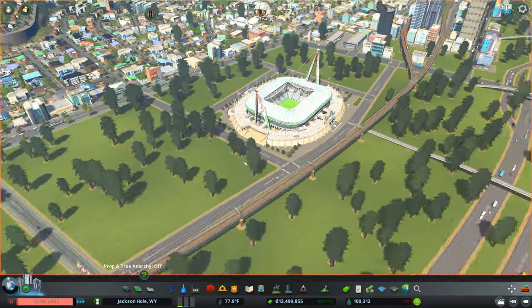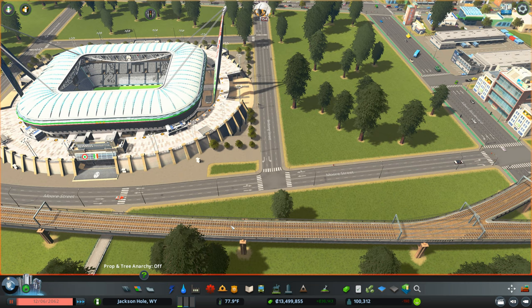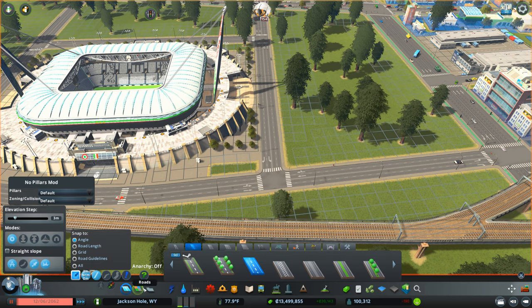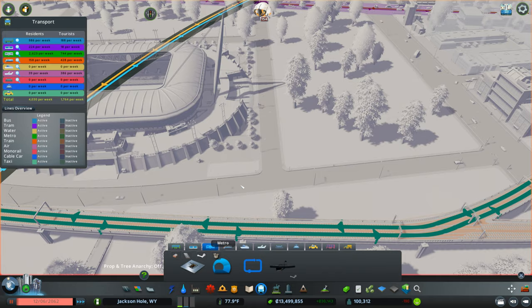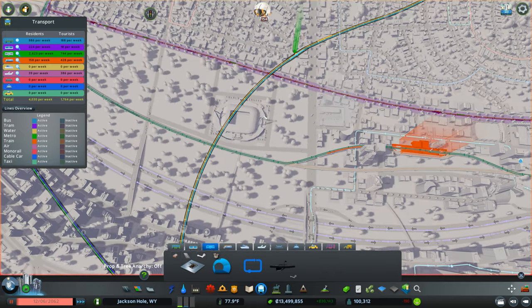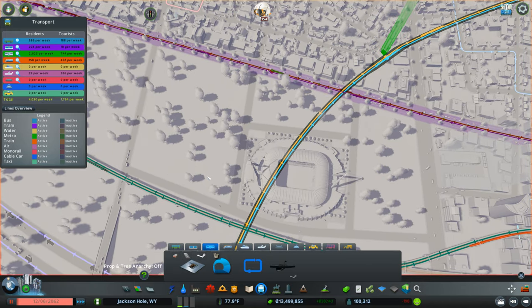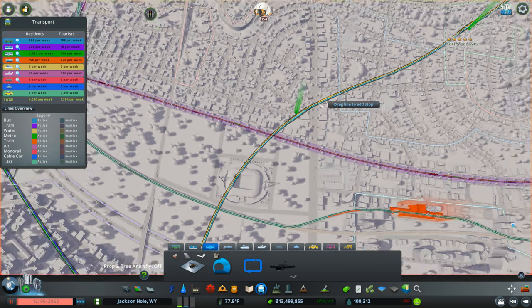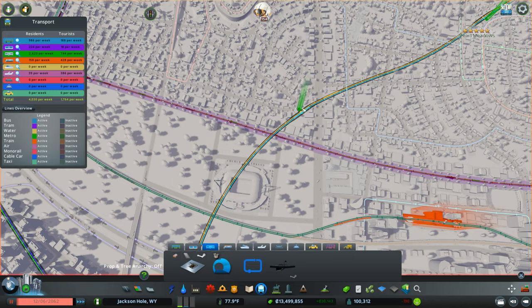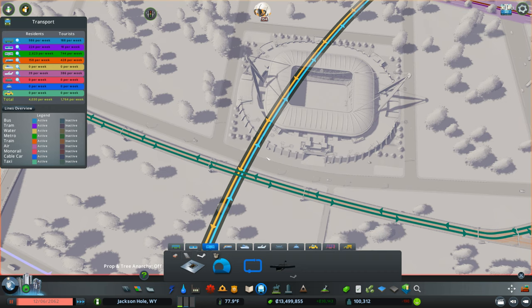The next thing we want to do is put some good public transportation in here. I've got a metro system down already, and look at that — it's going right by the stadium! I probably should have looked at that before, but that's fantastic. I can just leave that station there — no use in deleting it.